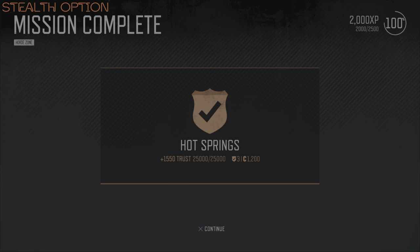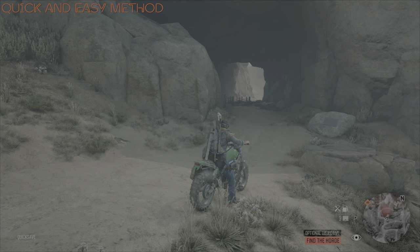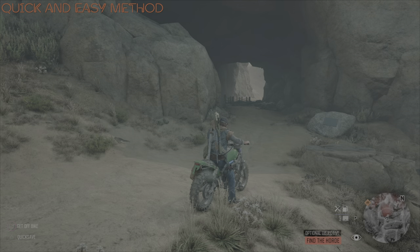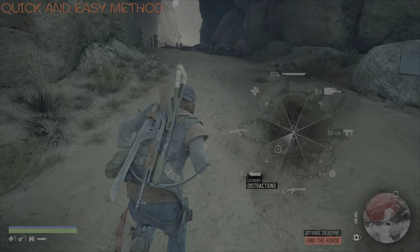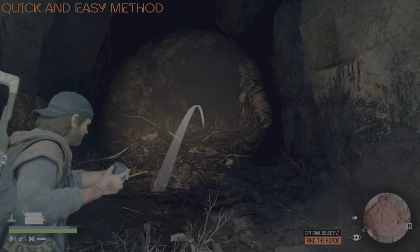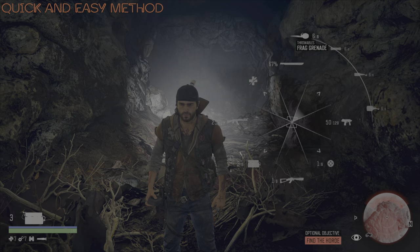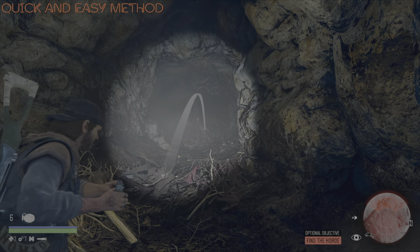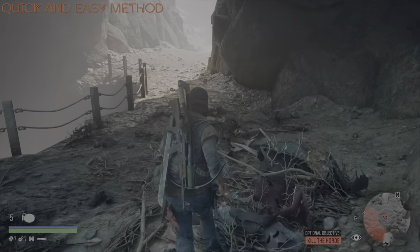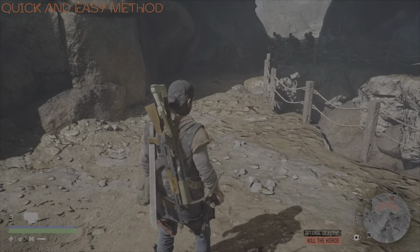Just one more method to show, and this one is a beauty. This is the quick and easy method — and it really is what it says. Takes place during the daytime and only requires three items: one attractor placed well inside the cave, one grenade — wait until they are very well congregated around that attractor to make sure you get 30 kills — and then one attractor bomb for the remaining freakers. That's it, this horde is done.